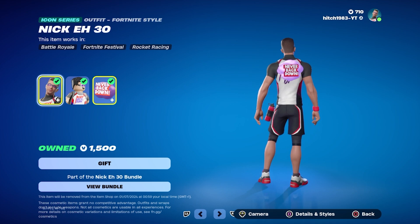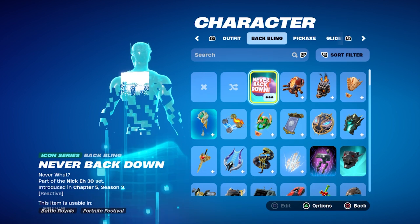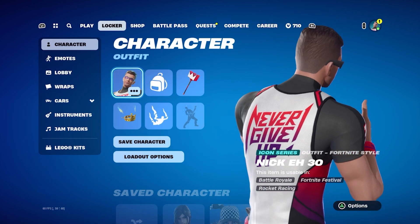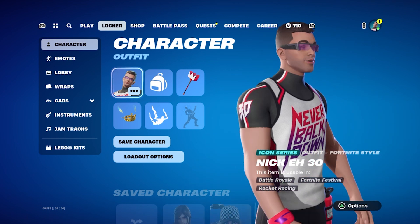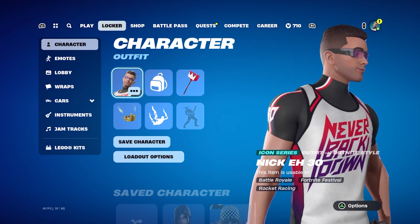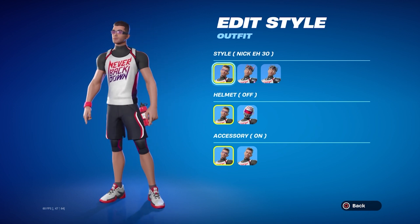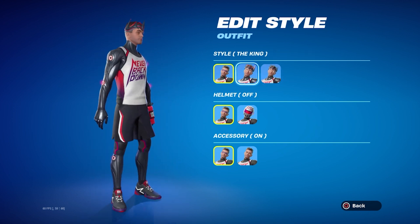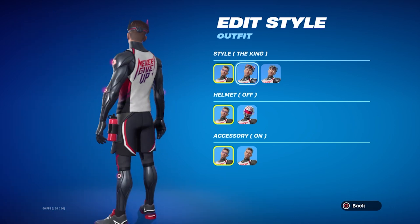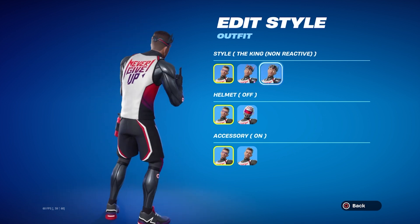Here's the back of it. Let me unclip this. There you go, look at the back — that is a-mazing. Never back down, never give up. And 30 on this side. It's just so cool. And I'm going to show you the edit styles: just normal Nick A30, the king Nick A30, reactive — so probably every time you get an elimination it glows up — and non-reactive, it's just the king.